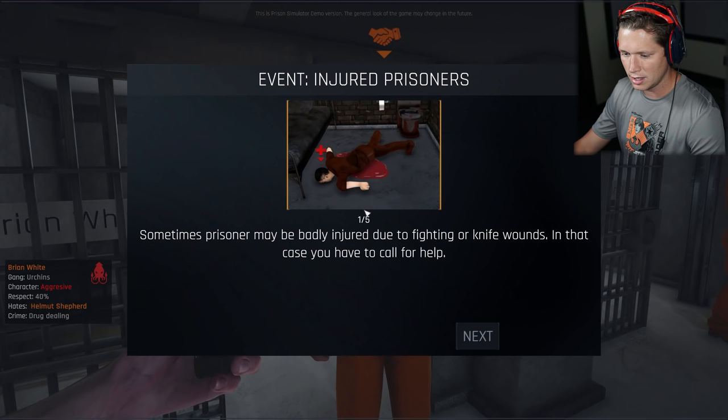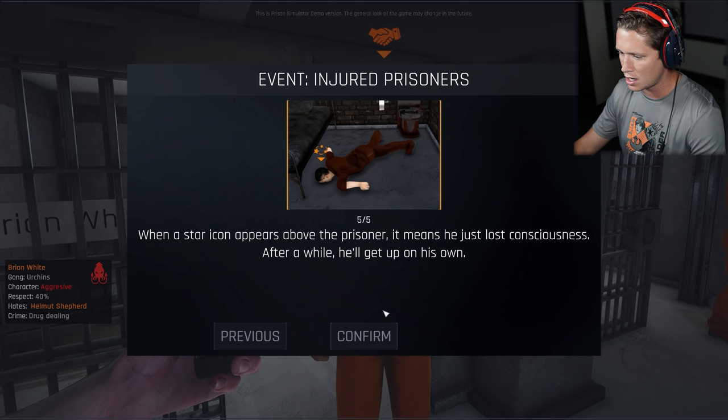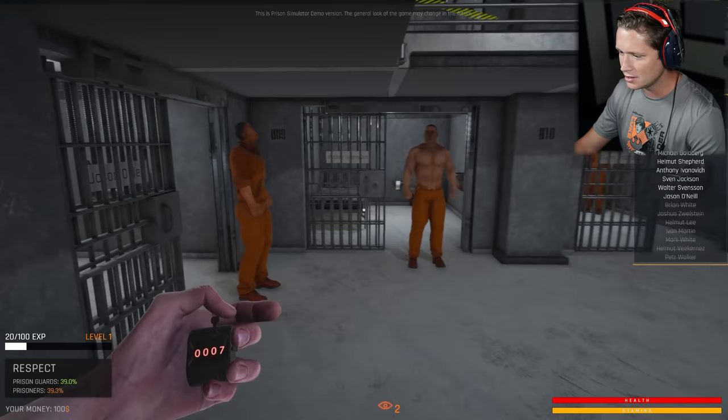Sometimes a prisoner may have been badly injured due to fighting or knife wounds. In that case you have to call for help using the walkie-talkie - go to the wounded man and call for help. In extreme cases a wounded prisoner can bleed out and die if you don't help him in time. A dead prisoner is reported as well as an injured one, but his body is moved to the morgue. Don't let too many people die in a short time. When a star icon appears by the prisoner it means he just lost consciousness - after a while he'll get up. This is intense.